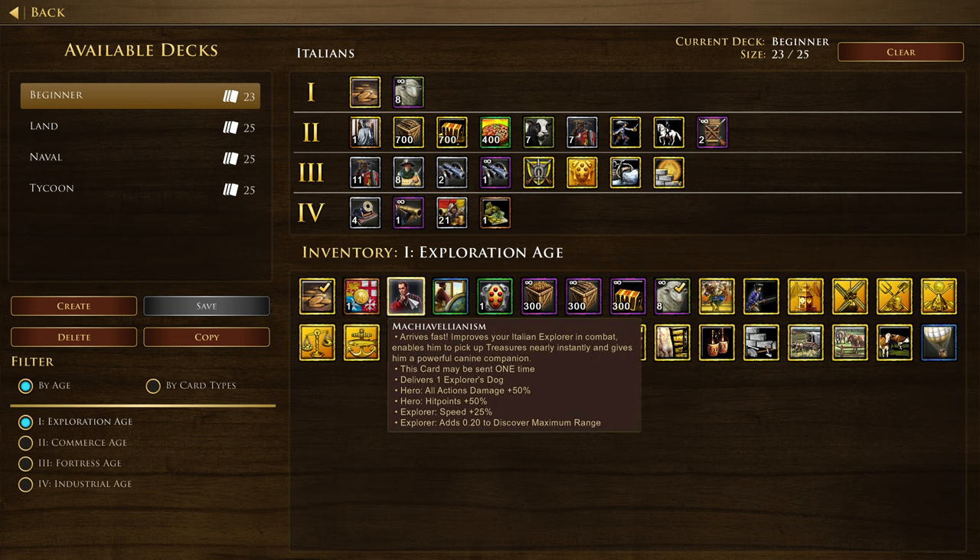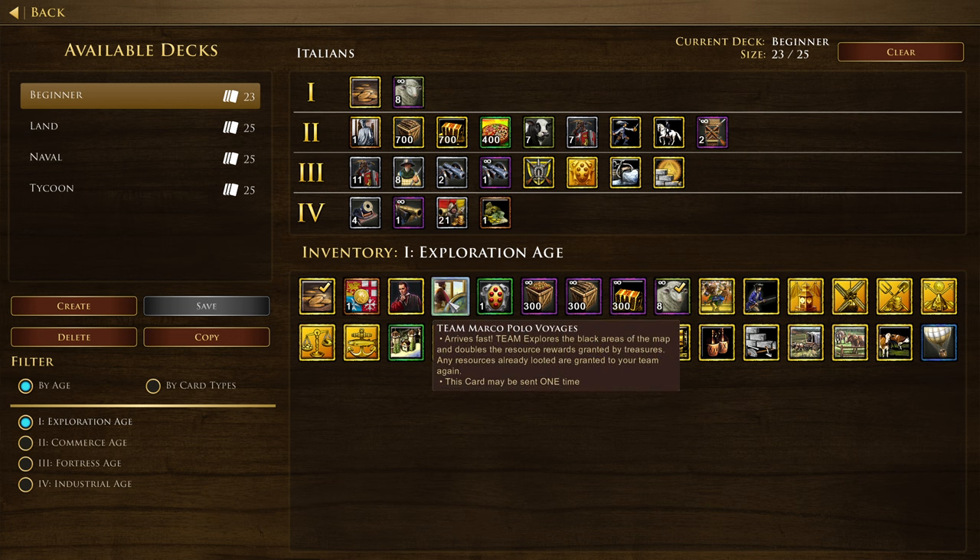Got Machiavellianism — that's an interesting technique, being able to pick up treasures faster. Watch out, Lakota. Team Marco Polo Voyages arrives fast. It explores the black areas of the map and doubles the resource rewards granted by treasures. Any resources already looted are granted to your team. I'm not sure — does this just reveal the whole map? I'm going to need to test this one out, but if you think you know, leave it down in the comments.